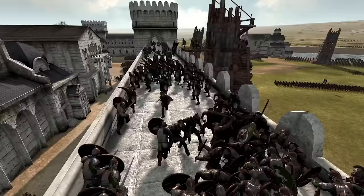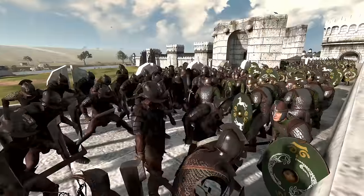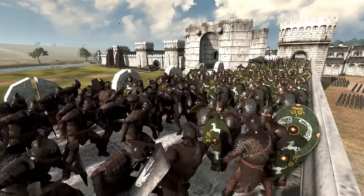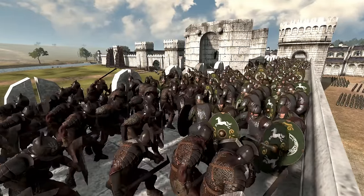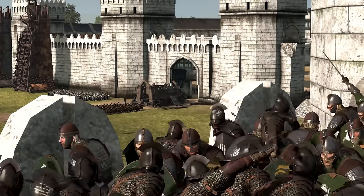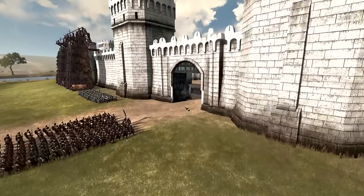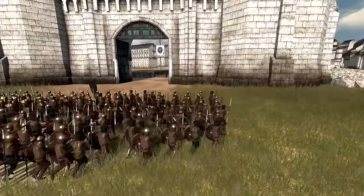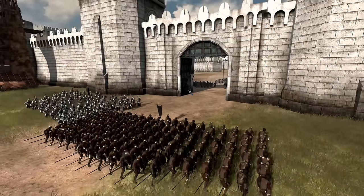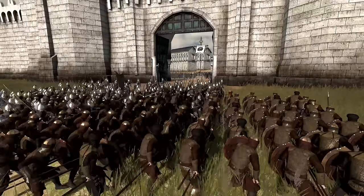Isengard is going to send in their Uruk-hai. Look at the lighting — the lighting of this battle is just top-notch. Also you can see in the background they have destroyed the gate to that side. Why does the ram explode and then disappear when destroying the gate? I don't know, it's just a convenience thing. They're like — we don't want to animate them taking it back, putting it aside. It's kind of silly.